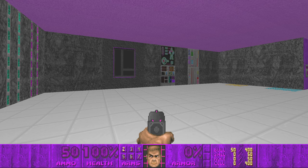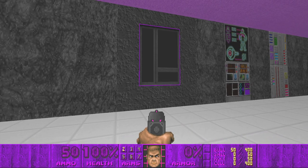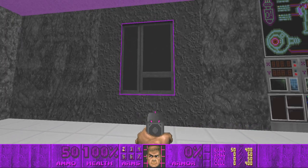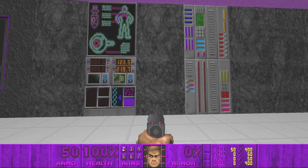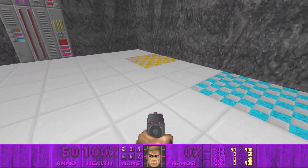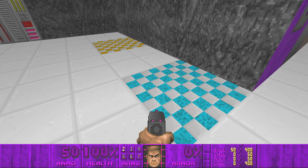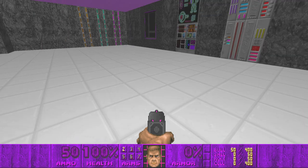Anyway, you can see that I made moving textures, like this window frame that lights up. There are some tech walls that have blinking lights and such. I also made moving floors, which I'm planning to make even more of, because I think it looks cool and it gives off a futuristic vibe.